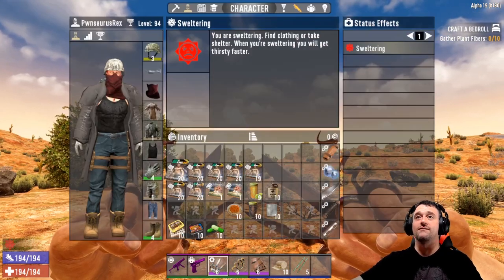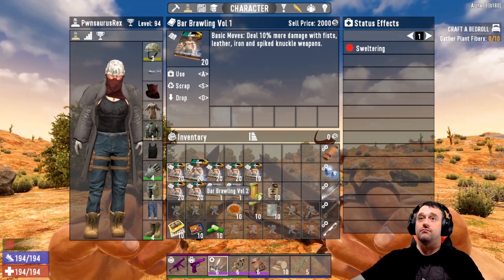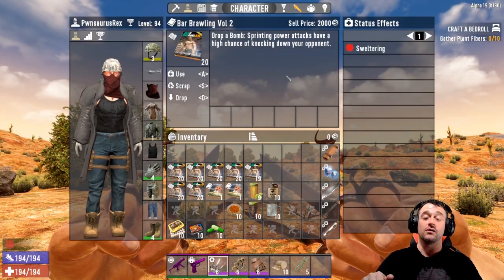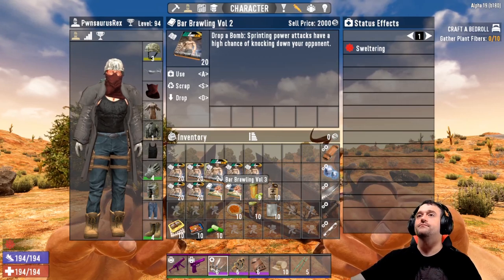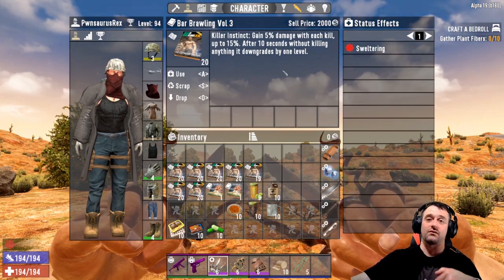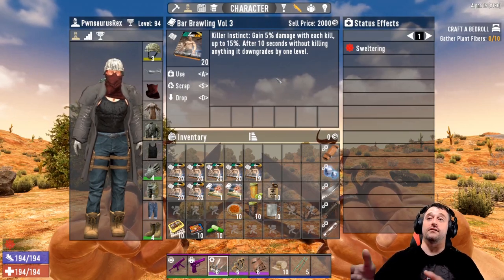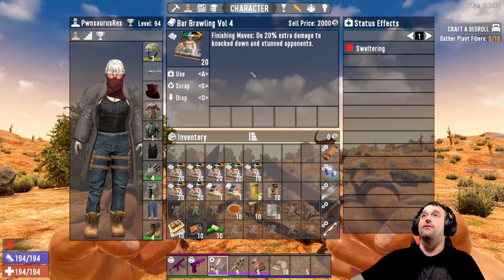Let's look at the volumes in more detail. Volume one gives you 10 more damage. Volume two allows sprinting attacks to have a higher chance of knocking down your opponent, which is awesome because one of the other books increases your damage when they're on the ground — so the more you can get them on the ground, the more damage you do, and they can't attack you while down. Bar Brawling three: gain 5% damage with each kill up to 15%, then after 10 seconds without a kill it degrades one level.